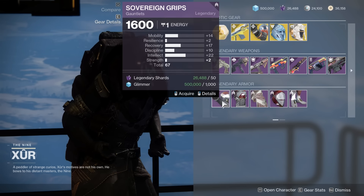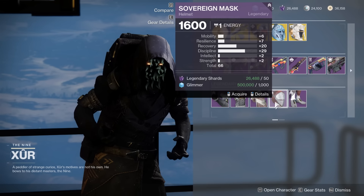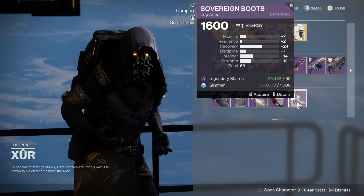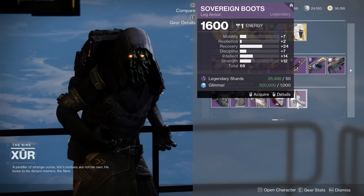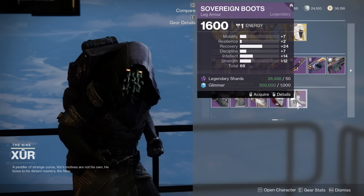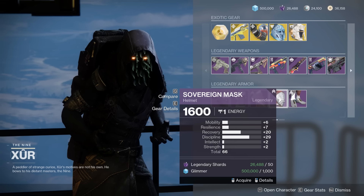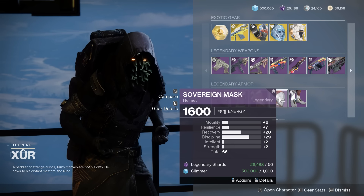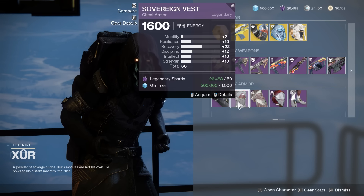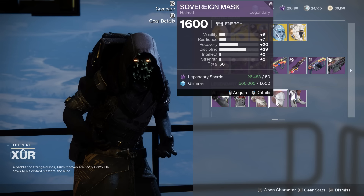67 — totally usable. 66 — good, I would even say. 66 — amazing. I really want to see these legs. Again, 66 — massive Recovery this time. You got Intellect, Strength, a little bit of Mobility. This is still a good piece, though it's not as good as this helmet — this helmet is unreal, very very good. Every single other piece being 66 with somewhat relevant spikes — damn, dude. This is the Hunter weekend. This is crazy.